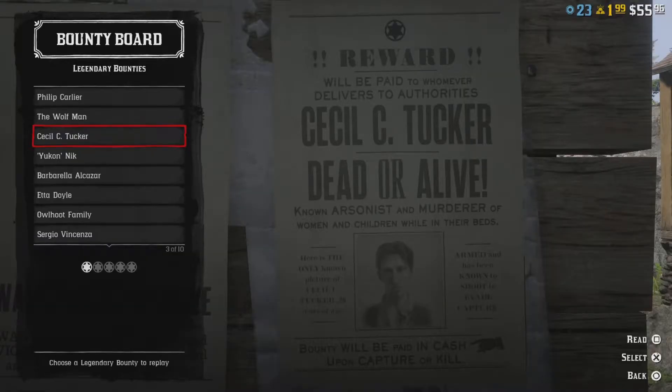Ladies and gentlemen, hello and welcome to our Red Dead Redemption Legendary Bounties walkthrough, and this is part six. Today we're going to be doing Cecil Tucker — or Cecil C. Tucker, whatever — that's the name. So let's just jump right into it, part six here.